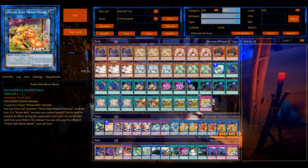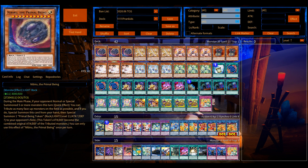Yo, what's up guys, welcome back. Prank-Kids are getting new support — let's try it out. It's already up on Edo Pro. It's a new Link-1 monster, and they may be getting even more support. Who knows, maybe regular monsters too. But this Link-1 is fantastic.